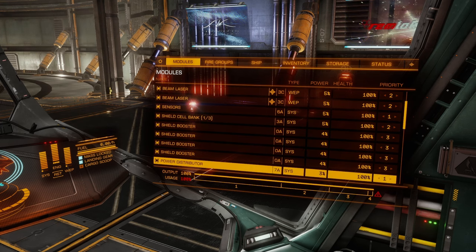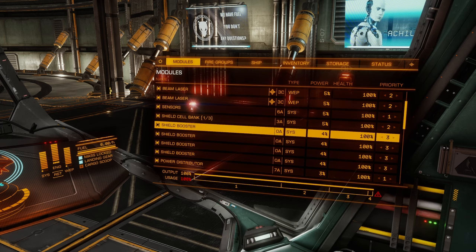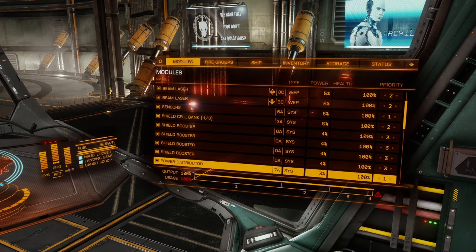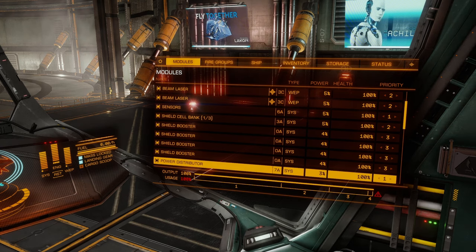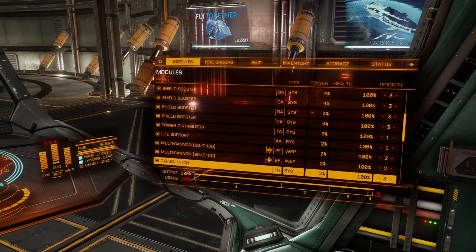Shield boosters — there's a world where you could reverse them, putting weapons at three and shield boosters at two. For this instance, I did it the opposite way: we stay in the fight even if the boosters go offline. Power distributor is priority one — power needs to be distributed at all times. Life support is priority one. Multi-cannons are priority two. Cargo hatch is priority three — this ship isn't hauling cargo so put it wherever.